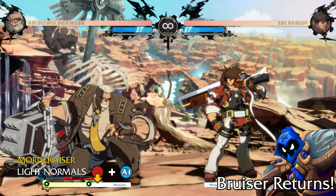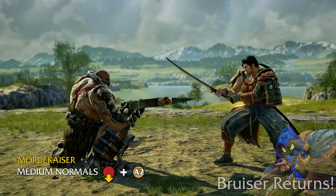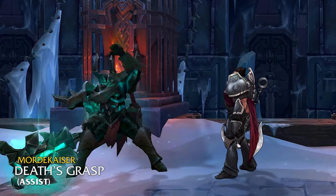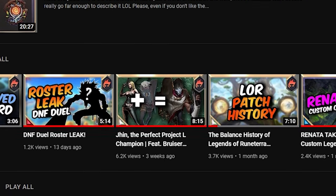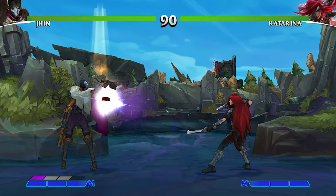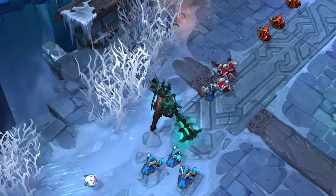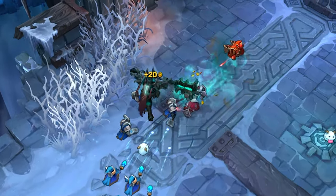And that's going to do it for our pitch for Mordekaiser in Project L. Let us know in the comments below what you thought, and what other champions you want to see concepts for in future videos. Huge thanks to TheSkilledRoy for the narration. We recently did another collaboration showcasing Roy's concept for Gen in Project L, so if you like these concepts, check that one out too — links in the description below. Thanks so much for watching, and we'll catch you on the next video.